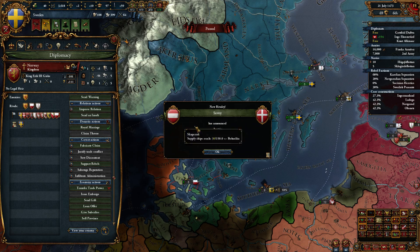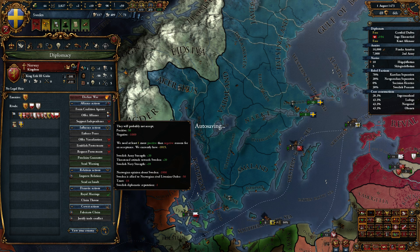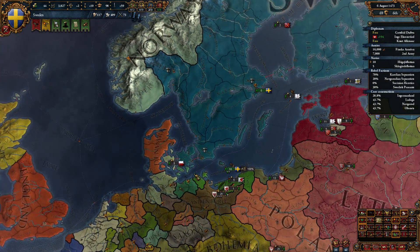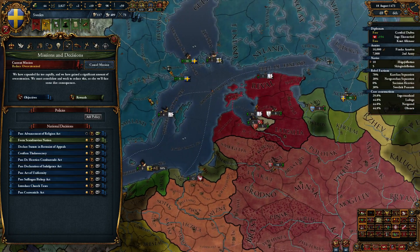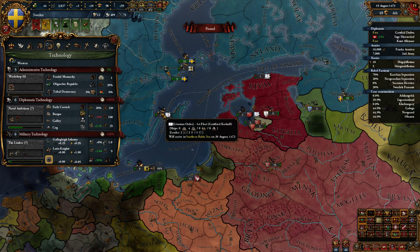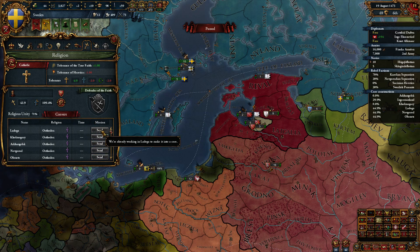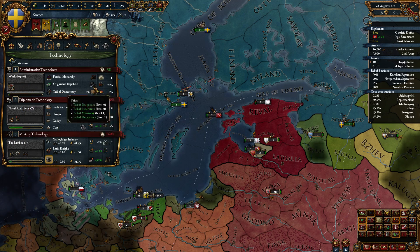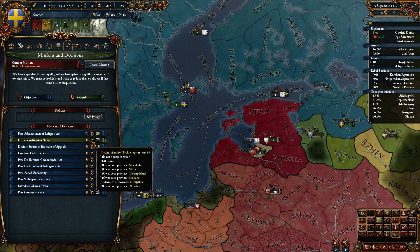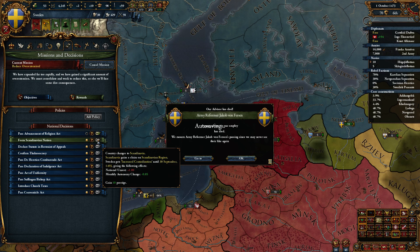Scotland has announced Norway as a rival, so Norway's in a tough spot — and Norway owns land that I want, so fat chance of that alliance. I have quite a bit of orthodox territory, but I'm going to wait until we have a little bit more admin tech and better conversion skill. We can almost form Scandinavia — that would get us some prestige and reduced monthly autonomy, and claims on a bunch of stuff.